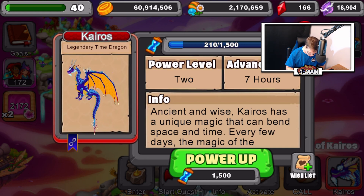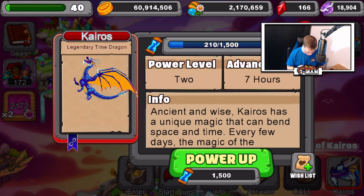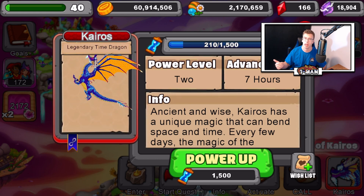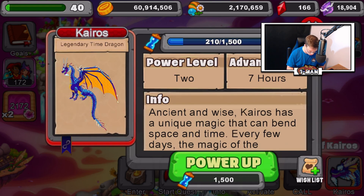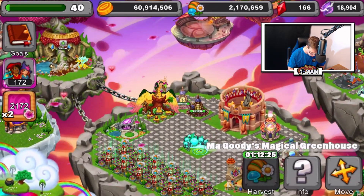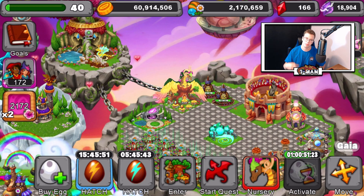So now I just need to get a bunch more currency by using Kairos' ability, and also by hatching eggs with gems — that's what I'm trying to say. And also just racing in the racetrack. I got a few more races to do today. And I can reactivate Kairos' ability now, because when you upgrade Kairos you get to reactivate his ability because of it.